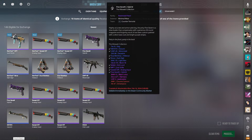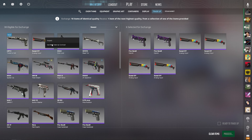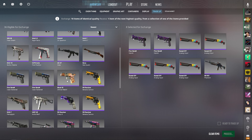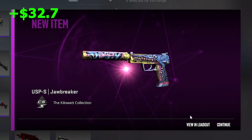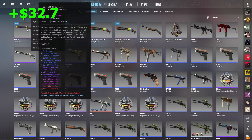We really, really want to see the juicy M4A1-S Black Lotus, and we are going to see it. Here we go - 23% chance. Jawbreaker is great. I will definitely take it as long as it's Factory New, which it is.